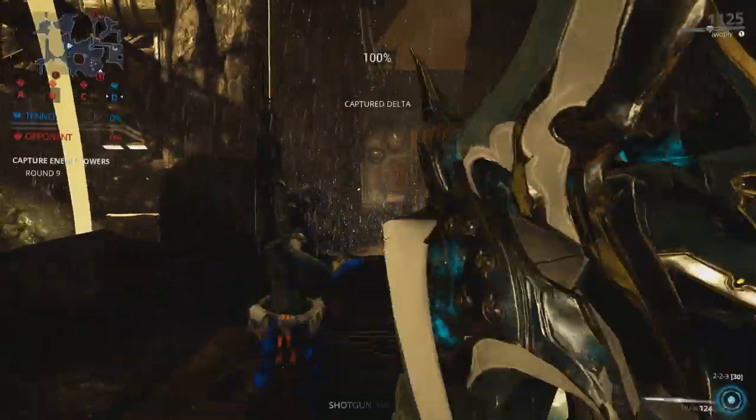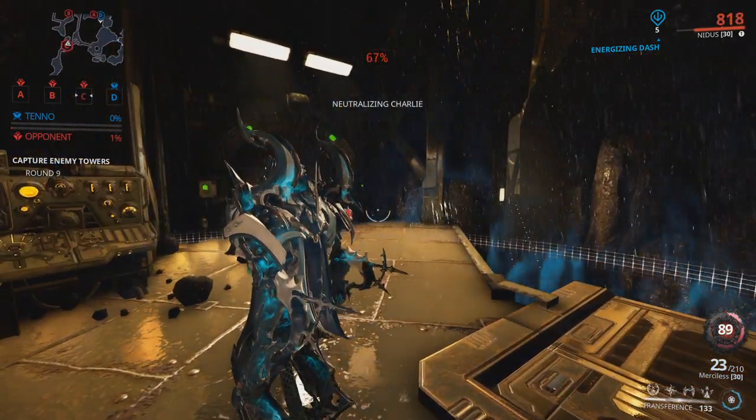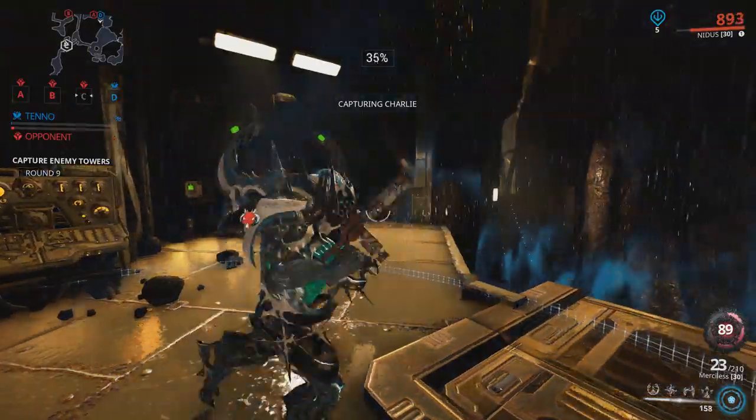For example, Person 1 buys the Neuroptics, Person 2 buys the Chassis, and Person 3 gets the Systems — but that choice is up to you. Either way, whoever is in your squad when you complete the mission will get the part.